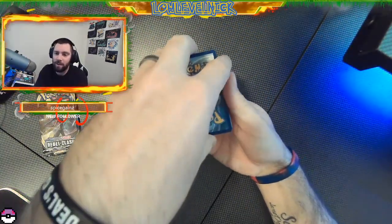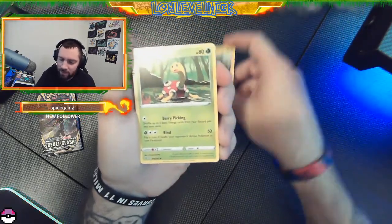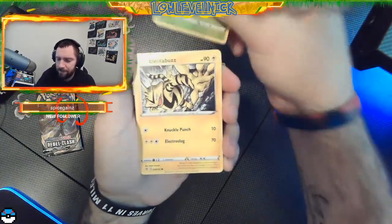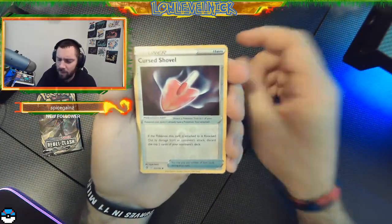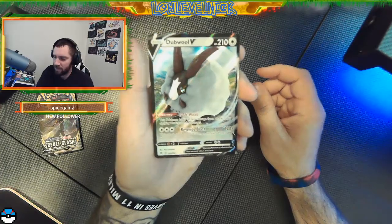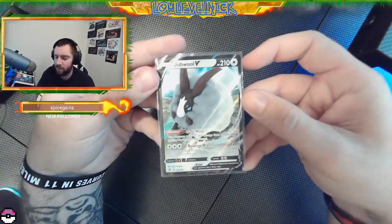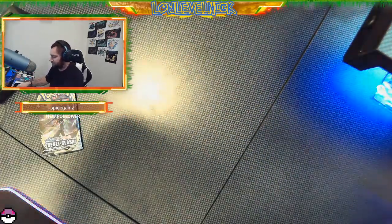Let's see if Rebel Clash can be any better. We'll guess leaf energy. Crabominable - I almost wanted to say that again. Charjabug, Shuckle, Diancie, Growlithe, Rolycoly, Meditite, Grubbin. I like Bzzwole - it might just be a regular card but that is sick art, love that. Reverse holo Cursed Shovel, and a Double Colorless Energy. I'll take it, definitely better than getting nothing.